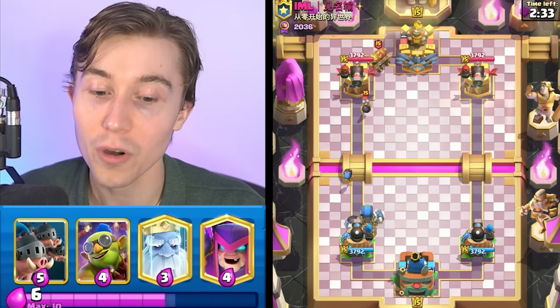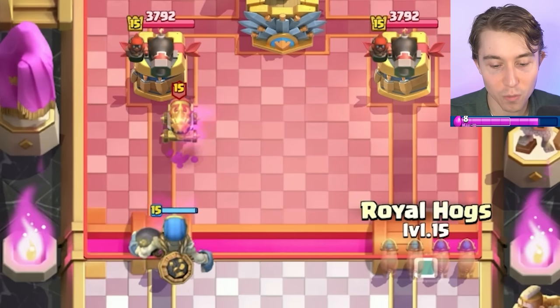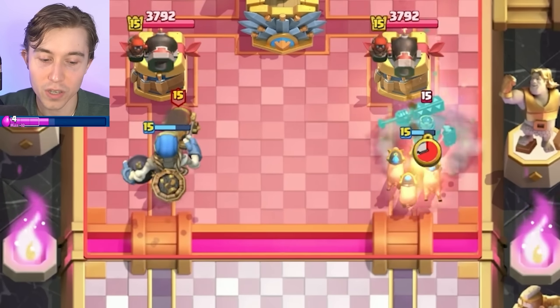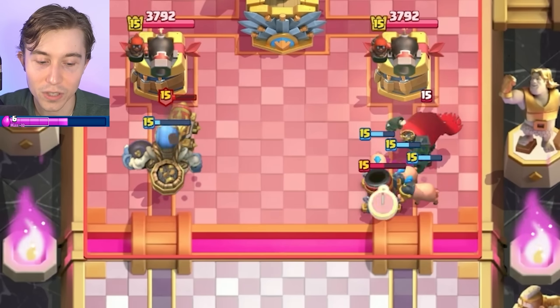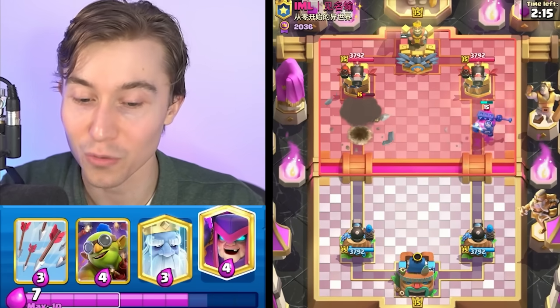We see Bomber and also Cannon Cart, so I think it's going to be probably a Mortar deck. For matching into Mortar, it's important for us to really get our value with the Royal Hogs early because it's going to be hard for him to defend against this. Notice how he's over-committing, dropping Skeleton King and also a Mortar at the same time. He gets zero Mortar shots, which is phenomenal for us.